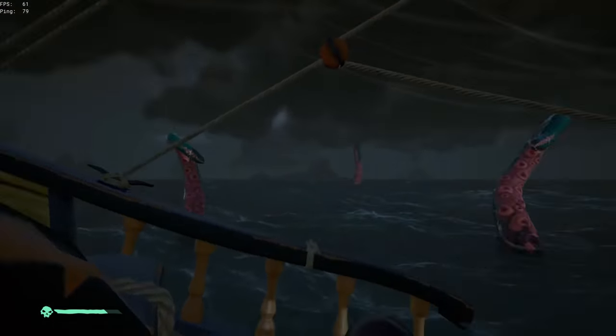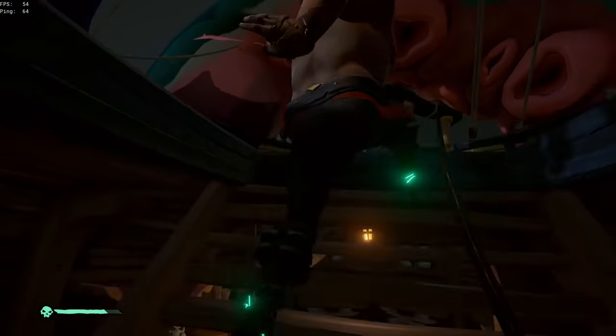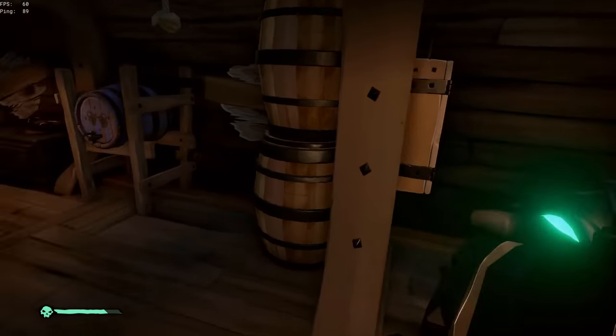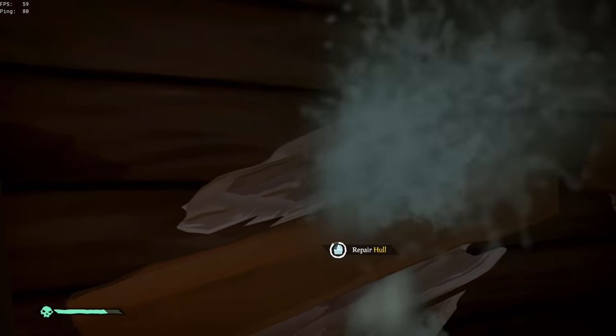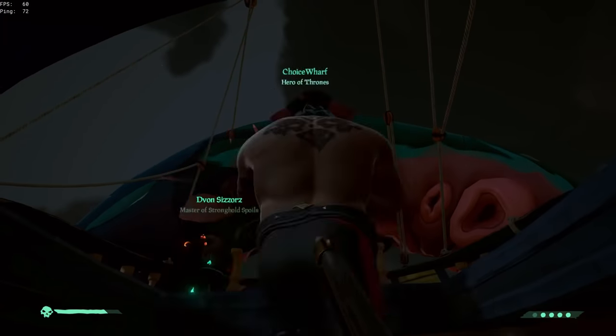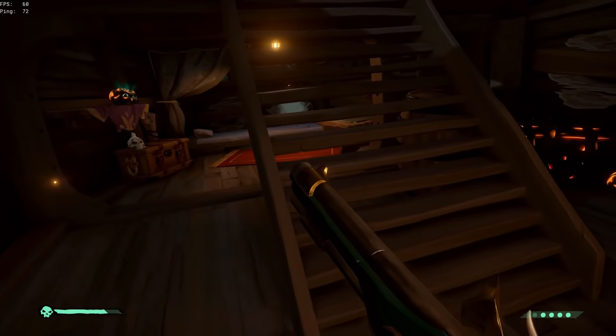Moving on to the pirate legend cannons — this one isn't as hard but it does take a lot of time. What you need to do is sink 500 skeleton ships. I haven't done this commendation at all; I'm not even close to finishing it, I think I'm around halfway. The most effective way to do that is going out of your way to find the skeleton ships. Every time you see that cloud in the sky indicating skeleton ships, each ship you kill will count as one, so that can be a really effective way to grind and farm.